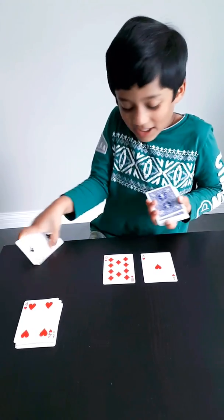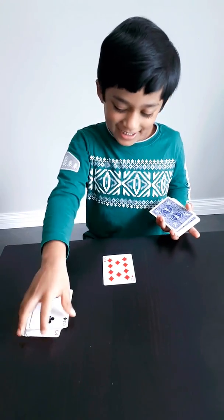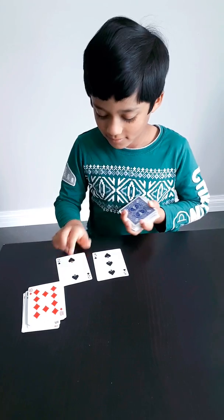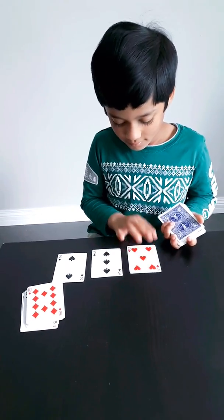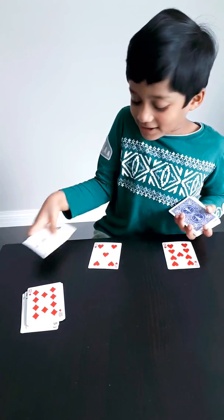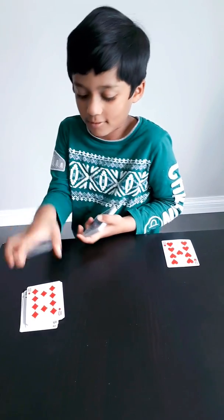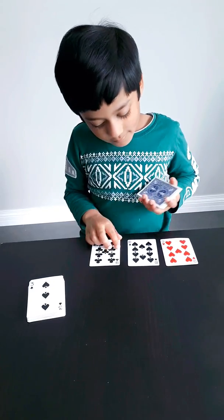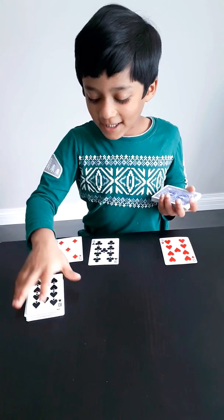Here, 7 plus 2 plus 1 makes 10. And also, a 10 is here. Here, all these 3 cards make 10, so you take them and keep them aside. Here, there is a 10 — just keep it aside.